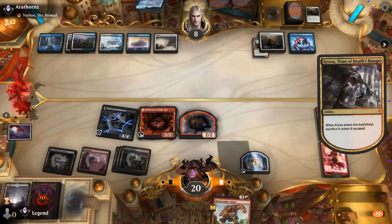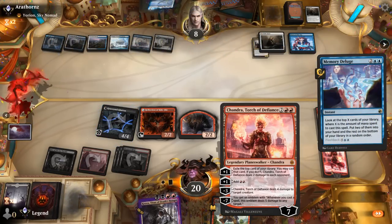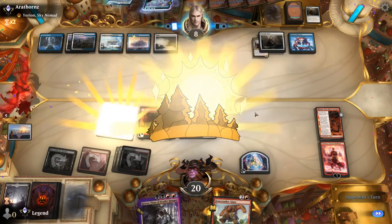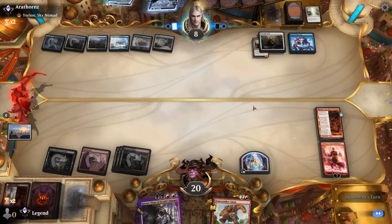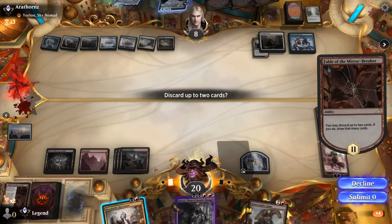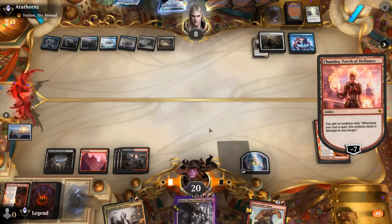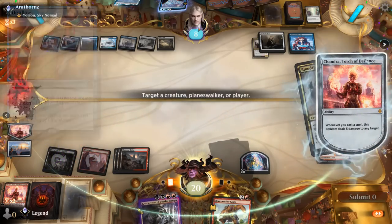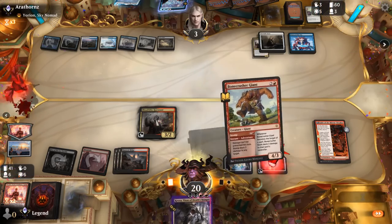Opponent gets rid of a Portable Hole, so a Supreme Verdict is very likely next turn — but if that's their play, I can emblem Chandra and that's probably too much for them to handle. They would need an answer to Chandra as well. Depopulate — fair enough. Field of Ruin deals with Hive but I'm going to emblem Chandra. Keep Harvester as just a spell to trigger the emblem, and hope there's no counter spell. Harvester — deal 5. Bonecrusher — deal 5. That's game.